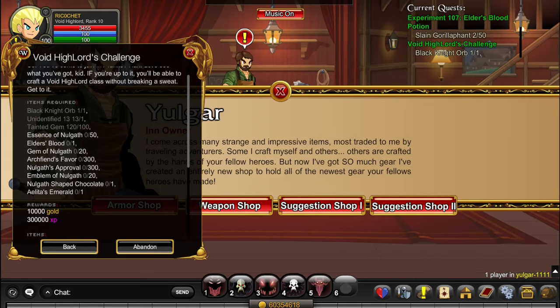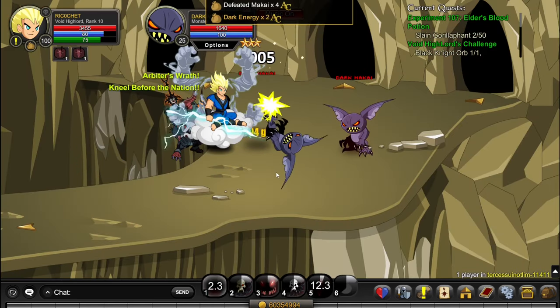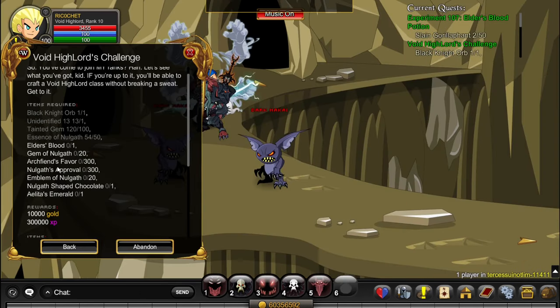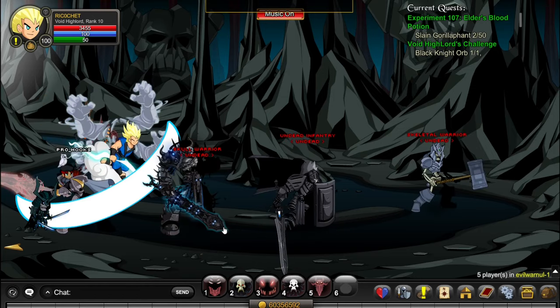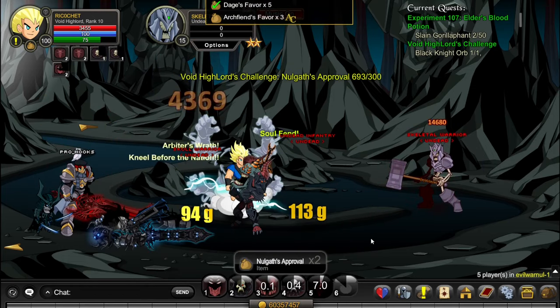Next, we're going to get 50 Essence of Nolgath. Go to /join Traces and kill the Makai, as they drop Essence of Nolgath. After that, we're going to get Archwing's Favor and Nolgath's Approval in /join Evil War Null. Go to the first room and kill the monsters there — they'll drop both of those reagents.